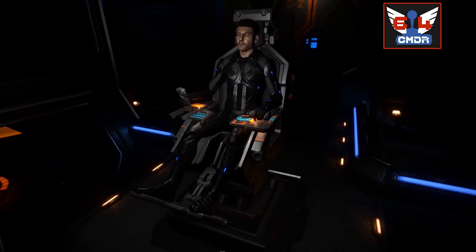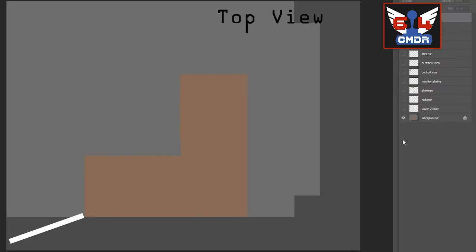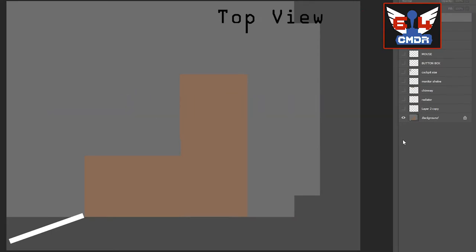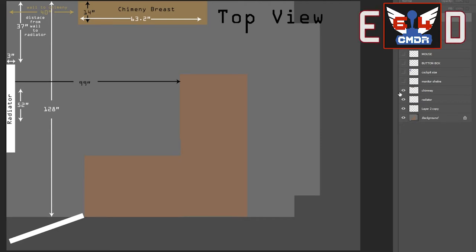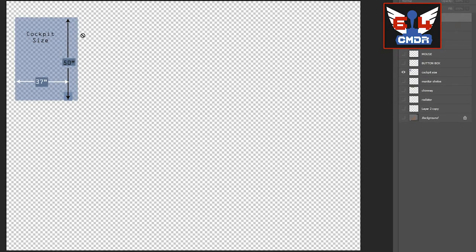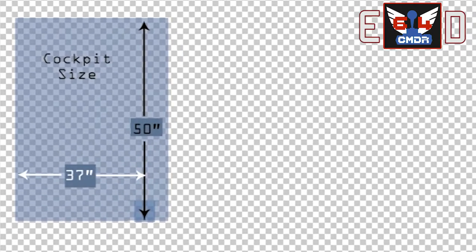So I'm going to open up Photoshop and draw out a few designs, and come back when I've got something to show you. I've been tinkering around with that for a bit. The first thing I decided to do was measure out the dimensions of the living room and work out a reasonable amount of space for my cockpit — the most I can get away with without having to sign divorce papers — about 50 by 37 inches.